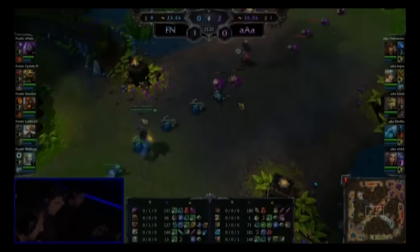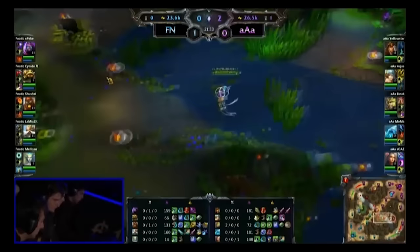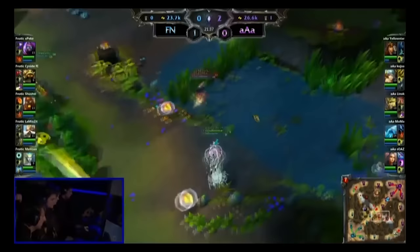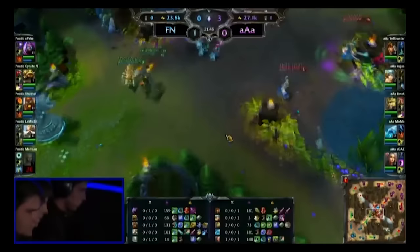They learned a lot more about what summoner spells you should take, and how to utilize them more effectively. People figured out that you should always take Flash, which remember, at one point wasn't necessarily a meta. Even if you were a split pusher, why not just take Teleport? Why not just take Ignite to get stronger in lane? Why not take Ghost or Exhaust for insane 1v1 potential? This logic is part of the reason that Promote needed a rework. It was intended to help teams push, but unless it was so OP that it was unfair, players would just rather have a different summoner spell.